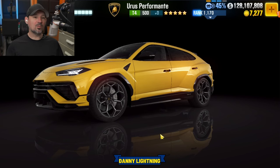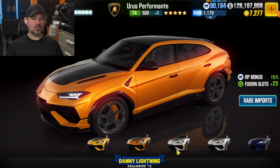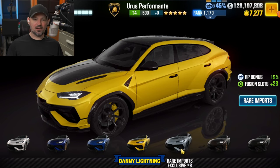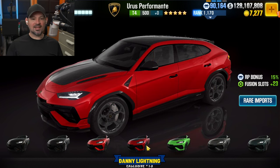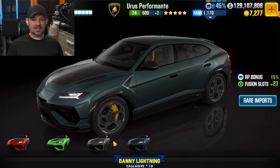The prestige cup car is going to be the Lamborghini Urus Performante. Let's check out the different colors you might get when pulling this out of a crate. We've got yellow, a glowing orange-peach color, blue, a second blue, a nice yellow, boring gray, a brown, black, another black, a couple of reds - which look really good with black rims - and a bright lime green which is probably my favorite, plus gray and green variations.